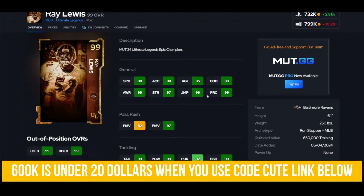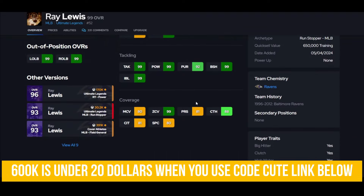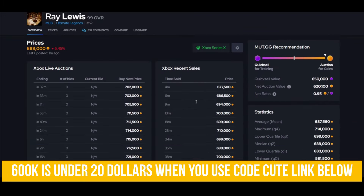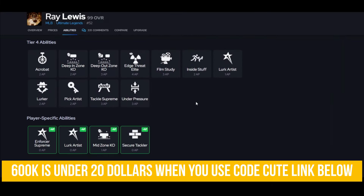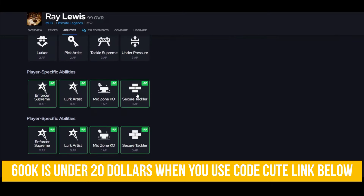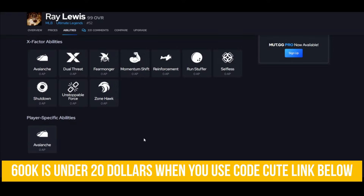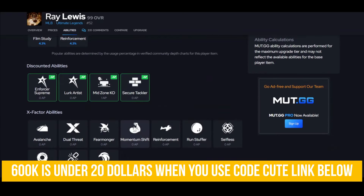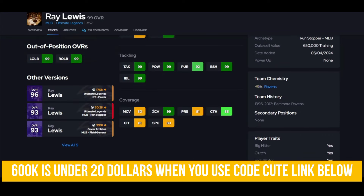Ray Lewis — yes sir. This card is better than you think at 700k, and when you win on defense I think it's worth it. You're talking about some serious discounts here. Go Enforcer Supreme and Secure Tackler — that's what you want on him — and he gets Avalanche for zero, so that's the stat. Job done.